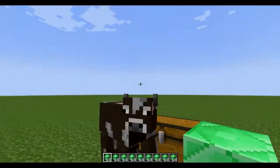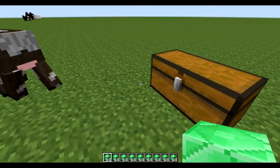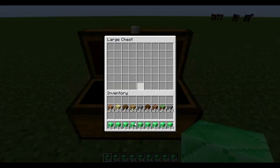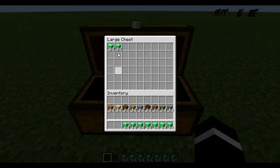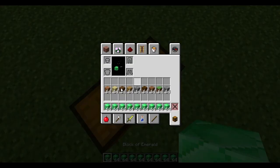Hey guys, it's LotofHop here, and today I'll be making a very quick video on a glitch I found. So basically, it's a simpler way of putting items in chests if you have the same items, like the same stack of items.